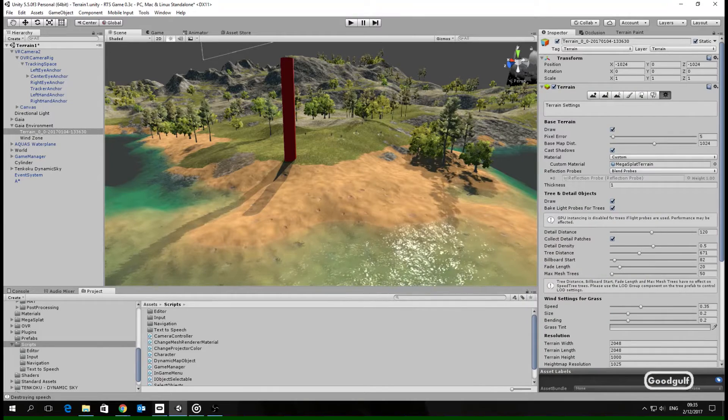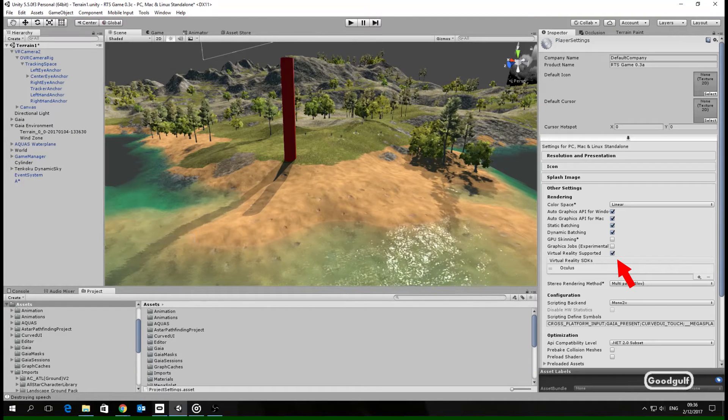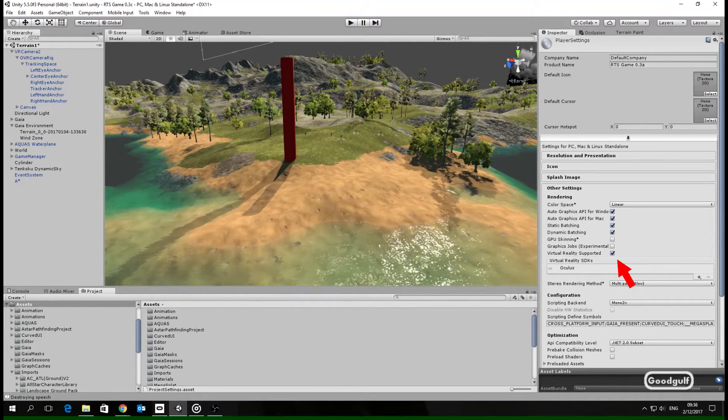When you start creating terrain using Gaia, you can first give it a few tries following Adam's tutorials and see how it works in VR. Just setting the virtual reality supported flag in the player settings is enough to enable VR and start the fun!